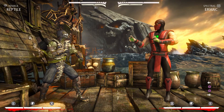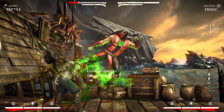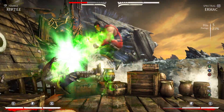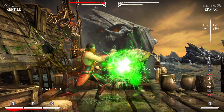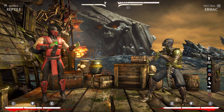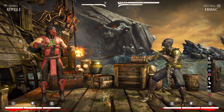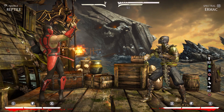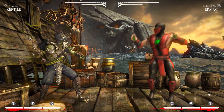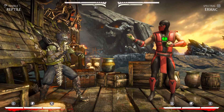You guys see that — the opponent had 36 percent and was left with the magic pixel, left with one percent. I told you there's a five percent window that you have to be at in order to get this brutality to end in the meter burn teleport brutality. That's what you want. I've only gotten this once, and depending on what combo string you use it's going to be different damage — for example back three is going to be different damage than forward four.